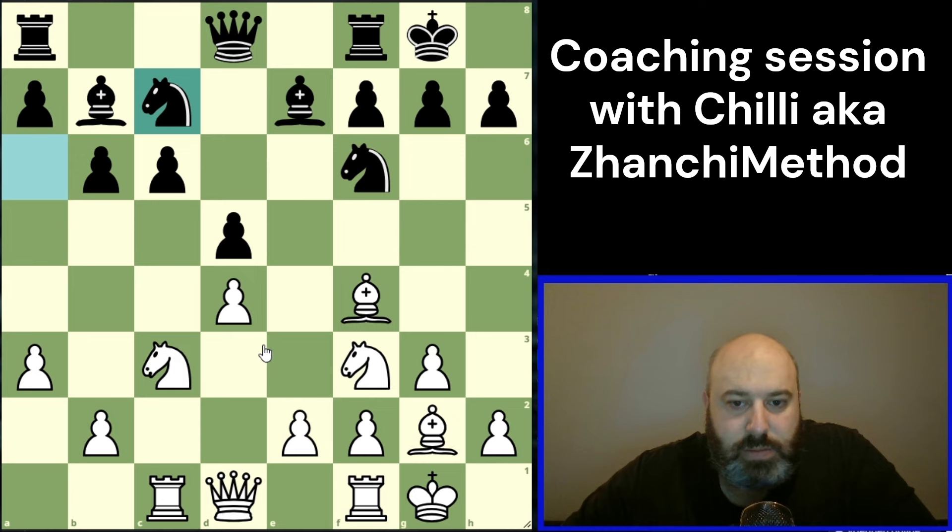If they want to kick this knight out really badly, it's okay — we reroute to a better square with knight d3, and that gives us ideas of maybe even bishop to h3 at some point if the position allows it, playing along the weakness they've created. I like this knight e5 move. I didn't really understand the point of knight a4 — what was the thought there?